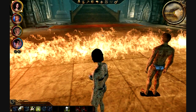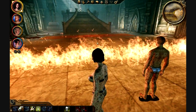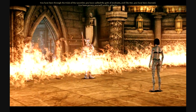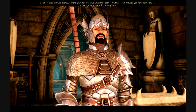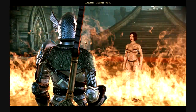I took my clothes off and the fire is still there — I think I must have done something wrong. But: 'You have been through the trials of the Gauntlet. You have walked the path of Andraste, and like her, you have been cleansed. You have proven yourself worthy, Pilgrim. Approach the Sacred Ashes.'